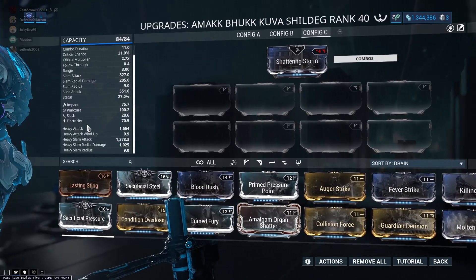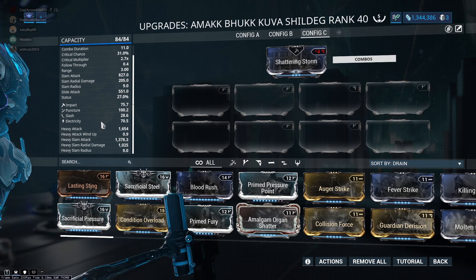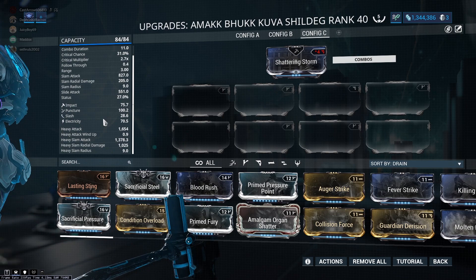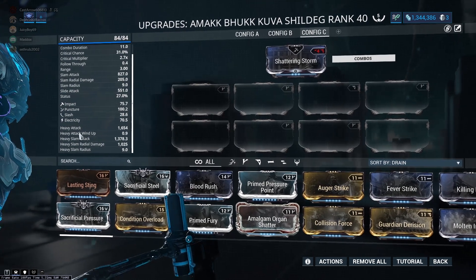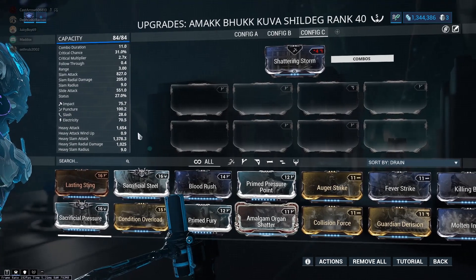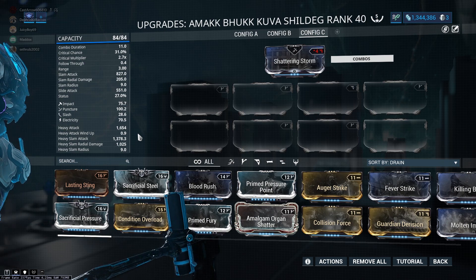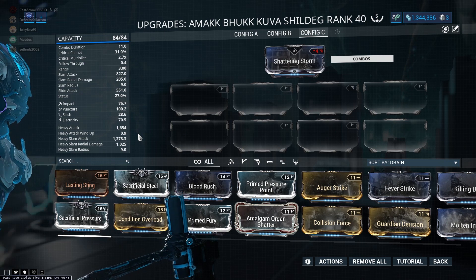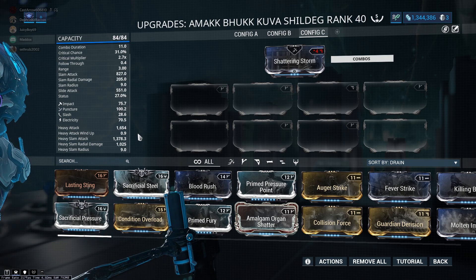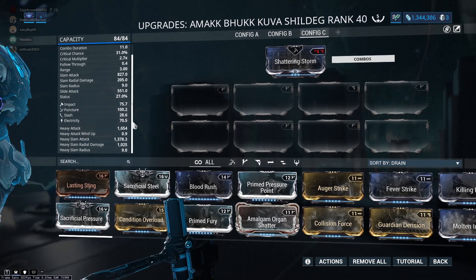We're going to be looking at the heavy attack changes because they got rid of channeling. Heavy attacks for every weapon add a certain percentage of damage to your attack. So right now, without armor, we're going to be doing about 1,000 damage per combo multiplier. Combo multiplier times 2 is 1,654. Times 3 is going to be 3,200 to 3,300. And it scales up from there.